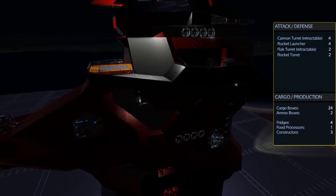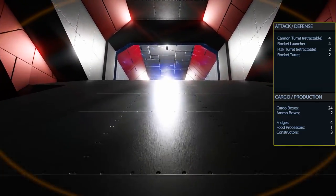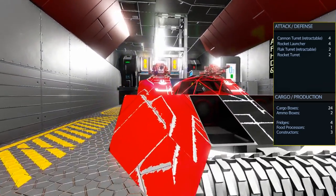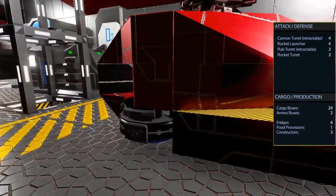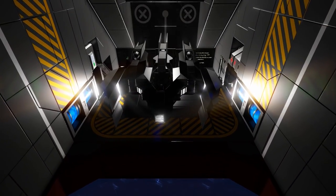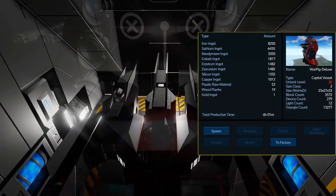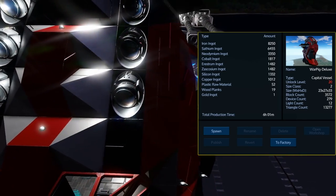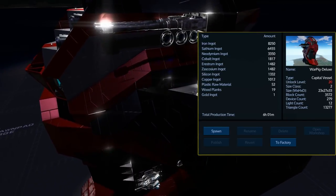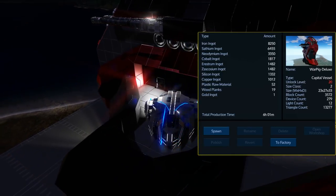For weaponry it comes with four cannon turrets, four rocket launchers, two flak turrets, and two rocket turrets. It carries a total of 24 cargo boxes as well as two ammo boxes. It also has four fridges, one food processor, and three constructors total — two of them large and one of them advanced. For build costs it obviously has a lot of iron and sapphium, but notably requires 3,350 neodymium, plus a decent amount of cobalt, arrestrum, and zaskosium. The design also requires one gold bar because of the NPC in the medic bay.